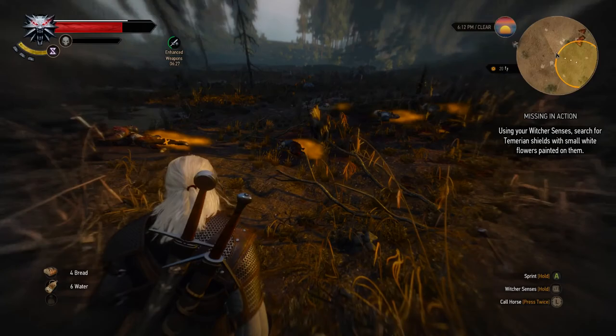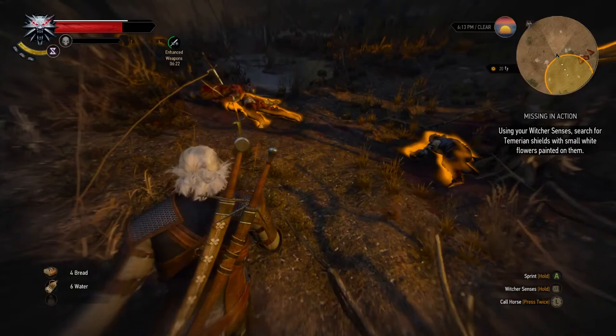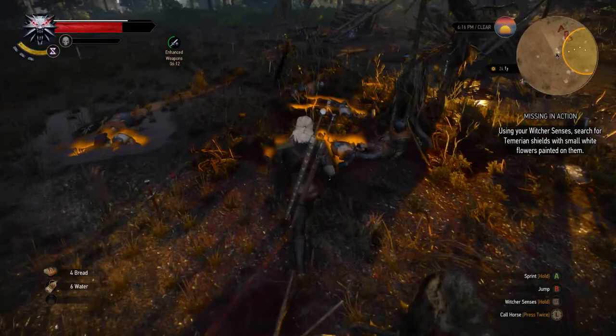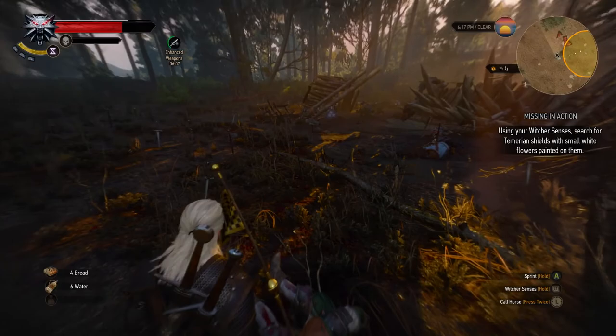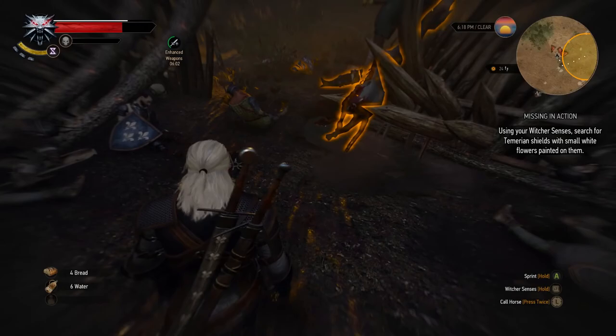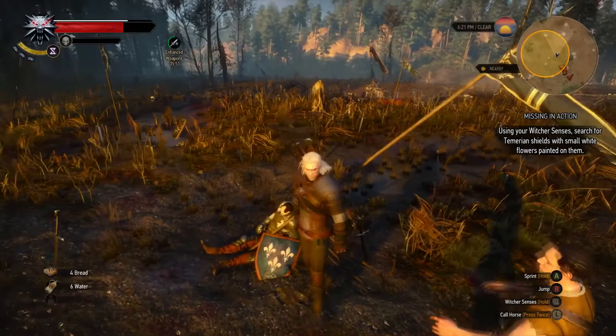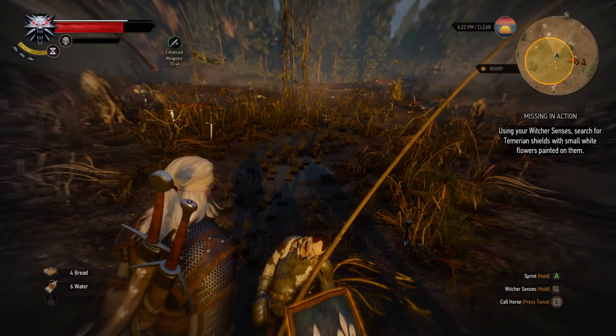We're outside the circle now, okay — we go back in the circle. Just a bunch of bodies, I'm not seeing any shields. So many bodies and I'm not really picking up anything worth much — picking up a ton of blunt axes. I don't know if I'm going to sell them. Oh, there's another shield over there but it's not highlighted. Maybe we already looked at that one. Here's one — it was highlighted. Oh, this one's that color — I guess that means we already looked at it.